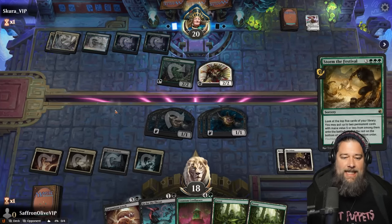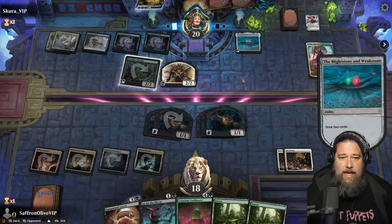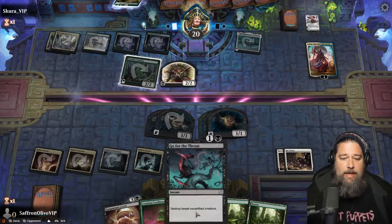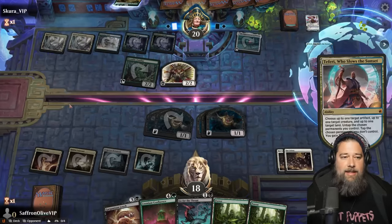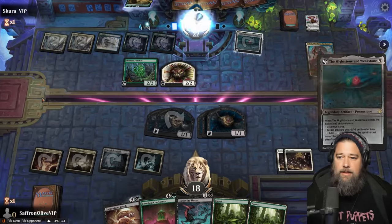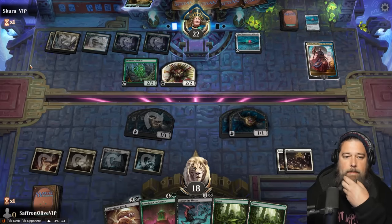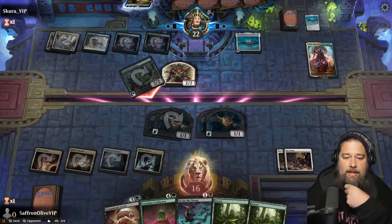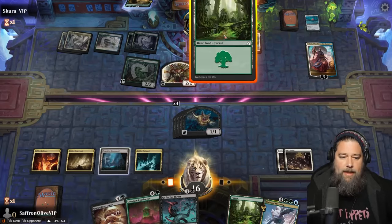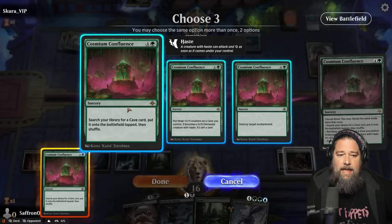Oh god, Storm the Festival. Might Stone and Weak Stone into a fairy. Draws a couple cards. We do get to get a bunch of gates with this Confluence. What is our opponent trying to do here? Another Might Stone and Weak Stone to kill a bat. Opponent gets in, no blocks. We are going to play a land. Confluence — cave, cave, cave. Cavernous Maw, Sunken Citadel — blue, it really doesn't matter. And Cavernous Maw.